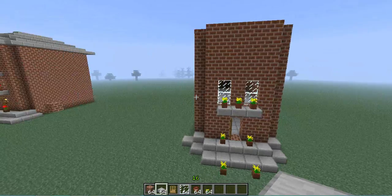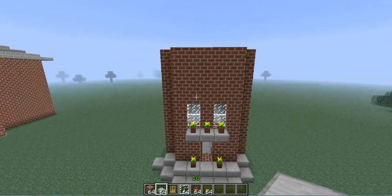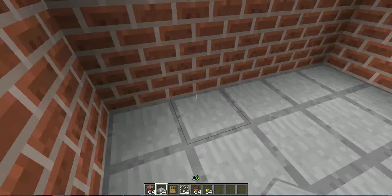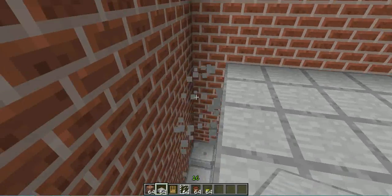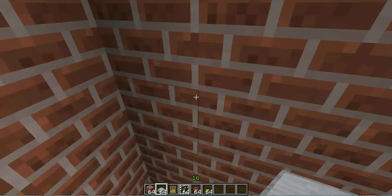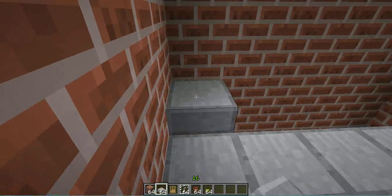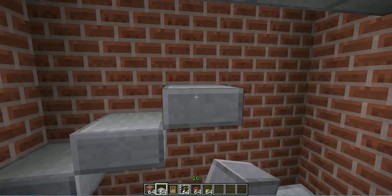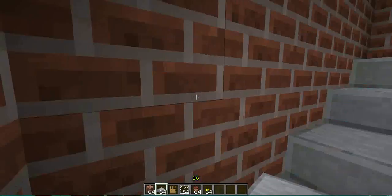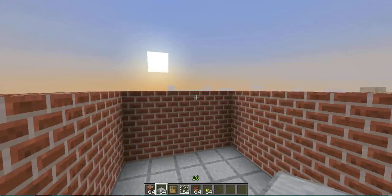Alright, so here we have this, let's continue. This is the last floor and we're just going to make the stairs. You can see here we have the stairs, so let's make stairs here. And there we go — stairs.